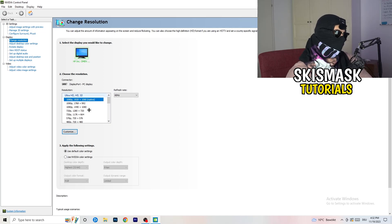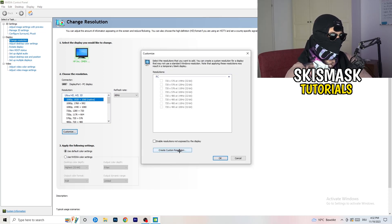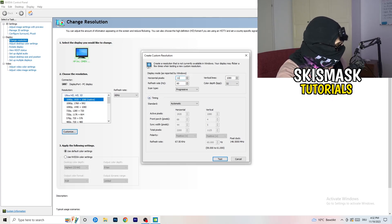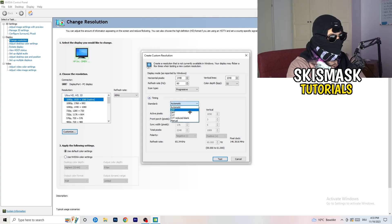What I want you to do here is click on 'Customize', then 'Create Custom Resolution'. If you're using a custom resolution in-game, enter those values here. Go to scan type, set it from Standard to CVT or Manual. If you go to Manual, you can then select CVT Reduced Blank, and click 'Test' — this will apply that resolution to your display.